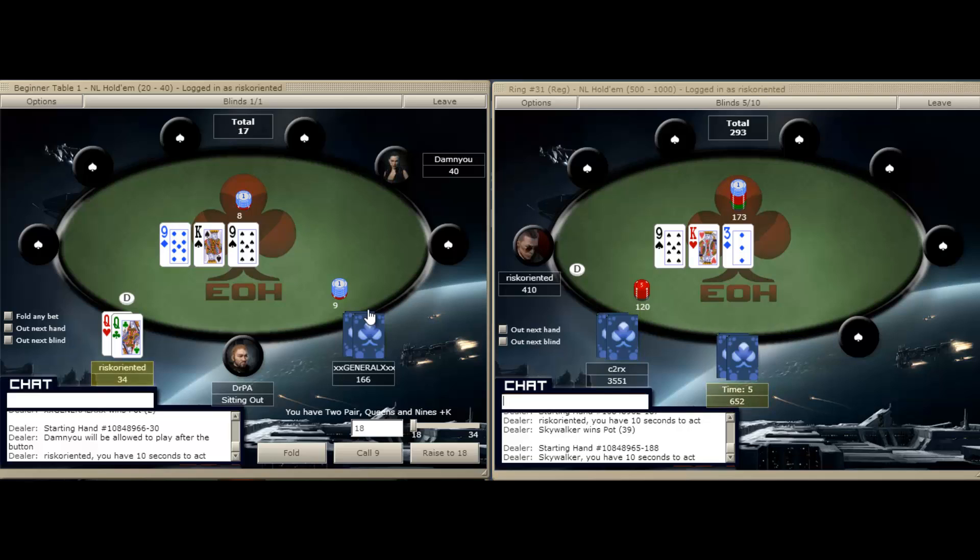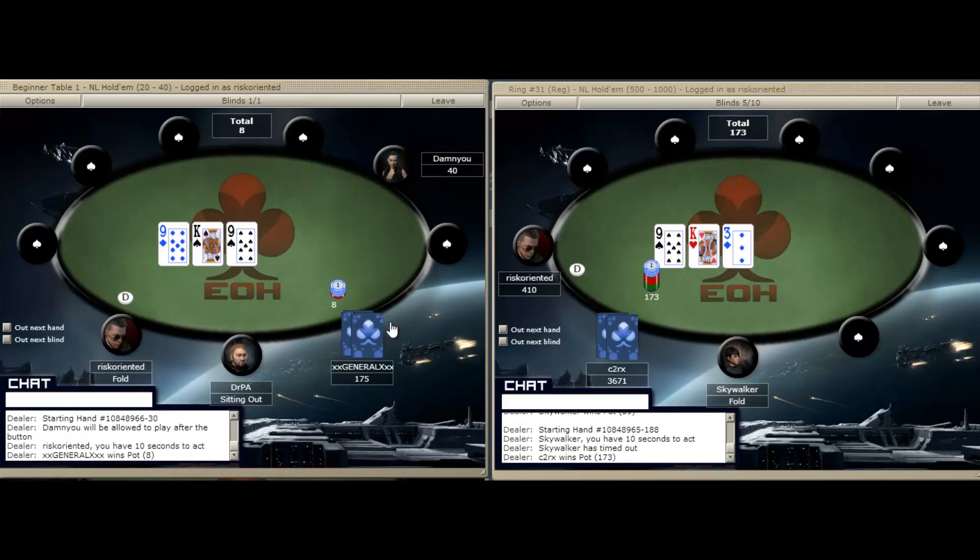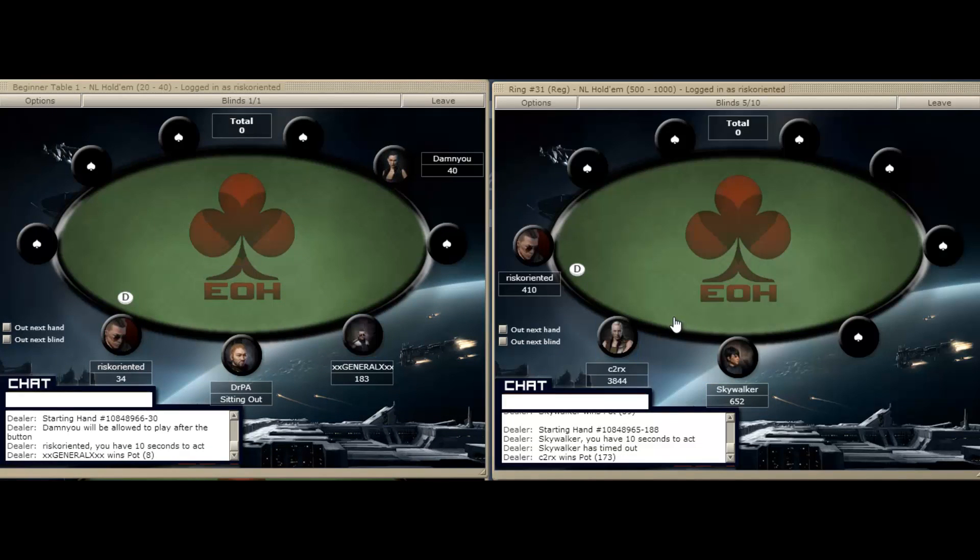On the left, we've raised pocket queens and we've been dunked into on a king-nine-king flop. We are just going to fold here. That's not the flop we were looking for with pocket queens, so we can get off our hand and not risk too much.